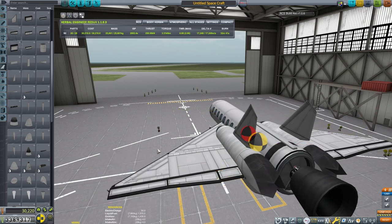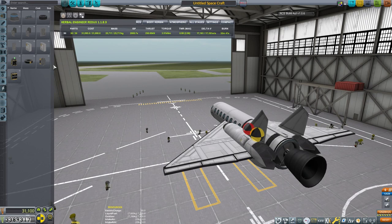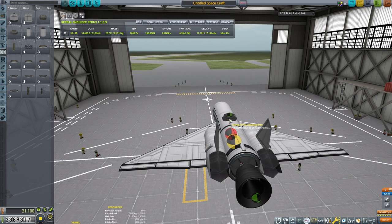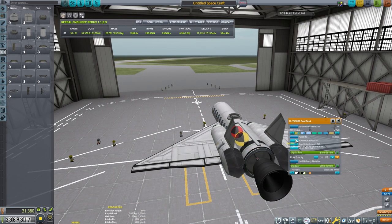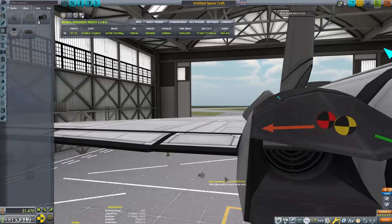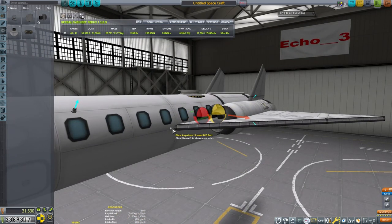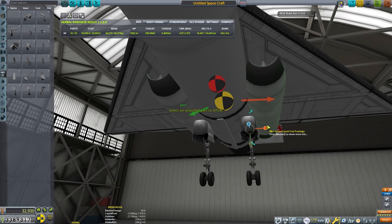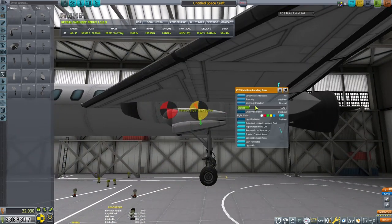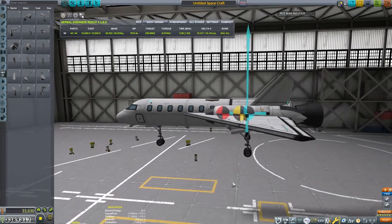We're going to set up this SSTO — it's obviously way bigger than we need, but I'm thinking I might use this for transferring crew back and forth from the space station in the future. We'll throw on some control surfaces. You can see how the center of mass shifts — it's going to shift forward as we drain fuel. That's not necessarily a problem, but we need to be aware of it. It'll be a little more front-heavy on return, which actually makes the craft more stable on re-entry because the center of mass will be close to the center of the craft.